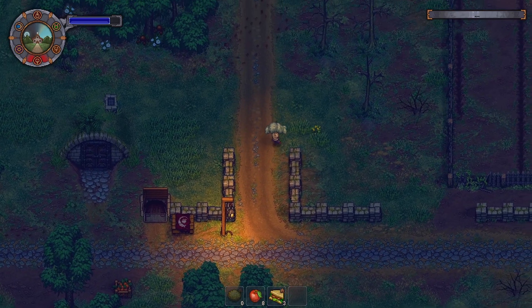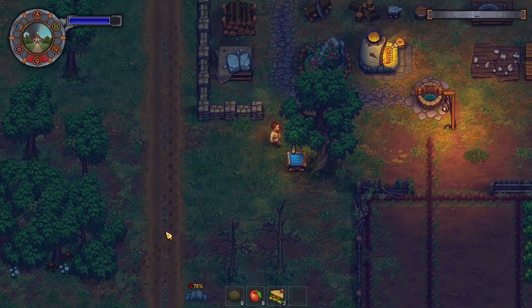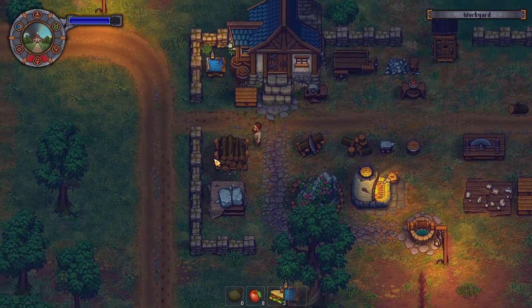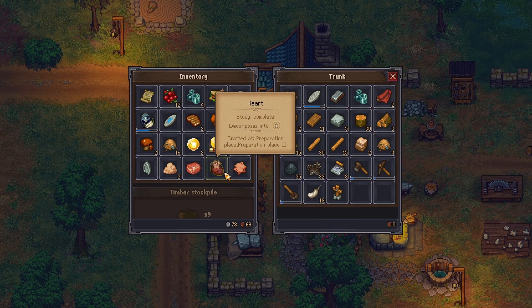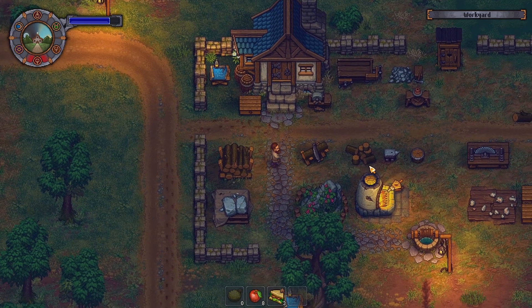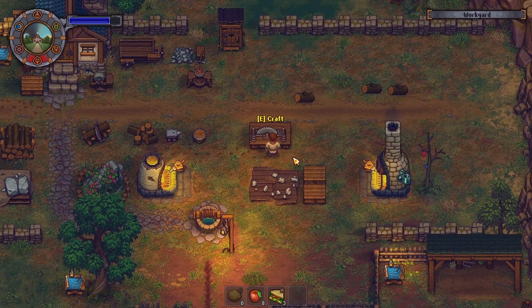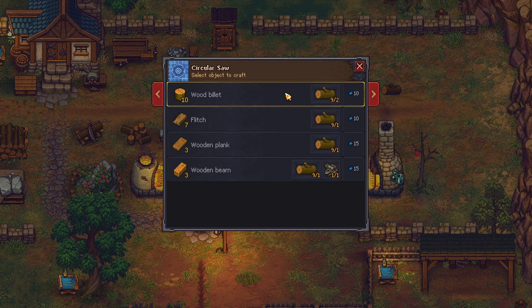Someone suggested essentially just taking a whole bunch of billets, leaving them down, and building multiple funeral pyres. So we're going to do that as well — just make a couple more.